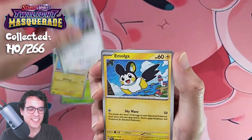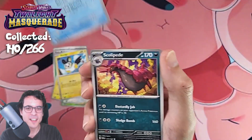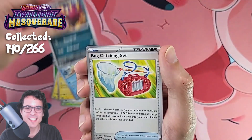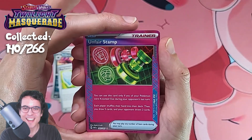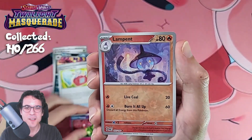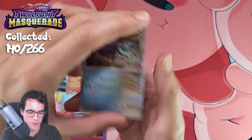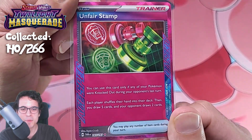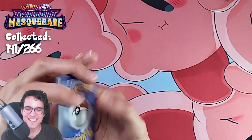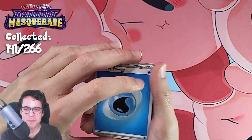Emolga, Poliwrath — we need some good stuff. Another A-spec: Unfair Stamp. We've been getting quite a lot of these, a lot more than in Temporal Forces. A bit surprising, but that's cool. I will definitely take it. Alright, next up.